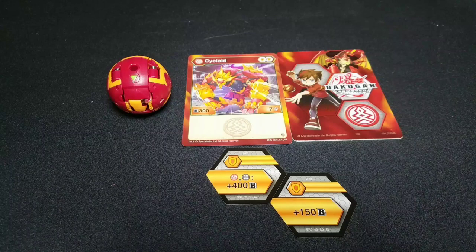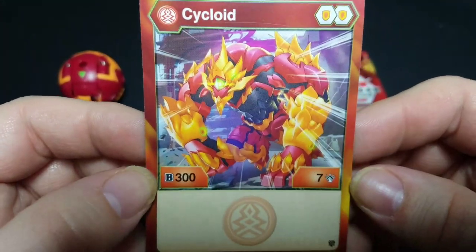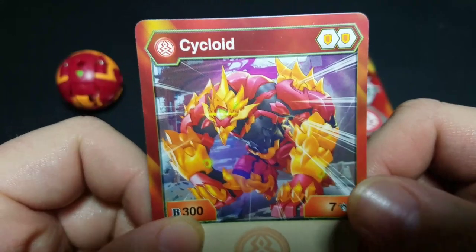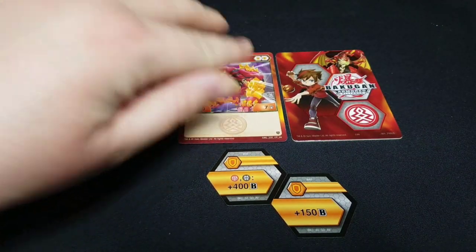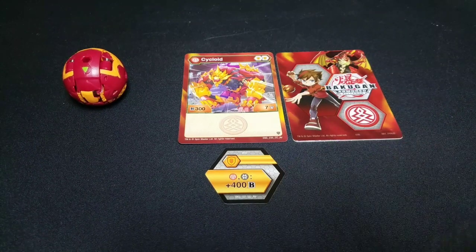Alright everybody, here we have Cycloid out of the packaging — oh man, does he disappoint. Toy-wise, not really disappointed at all. Stat-wise though, only 300 B-power and 7 damage. He'd go pretty well with a Mack Mock deck I believe, maybe with two shield cores — that's not too bad — but 300 is just ill. He does come with a Pyrus and Darkus plus 400 B shield and a regular plus 150 B shield. The Pyrus-Darkus one is meh because you're just going to two factions, and the plus 150 you really just need to chuck out.